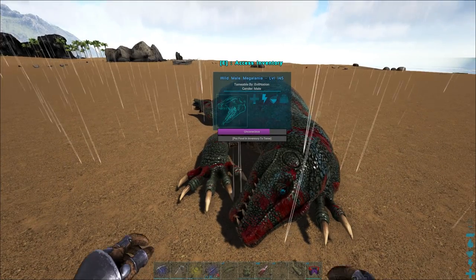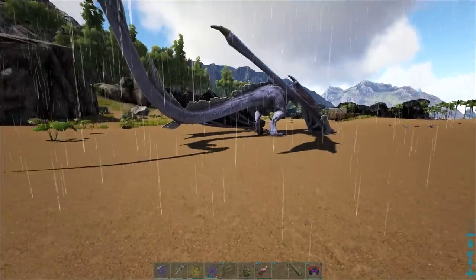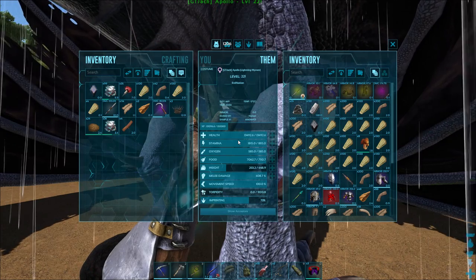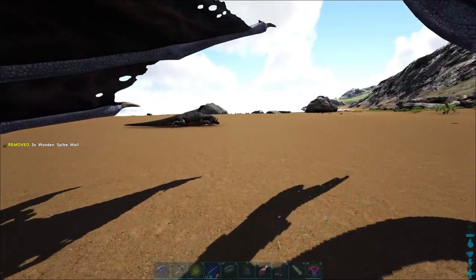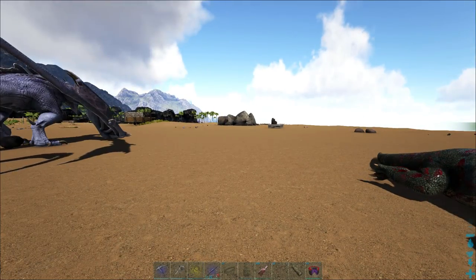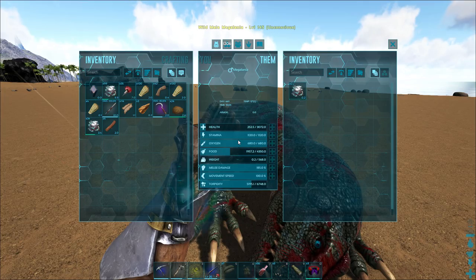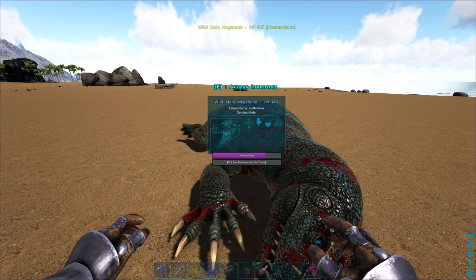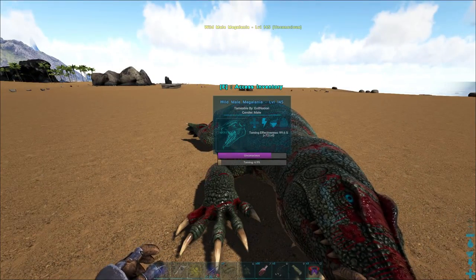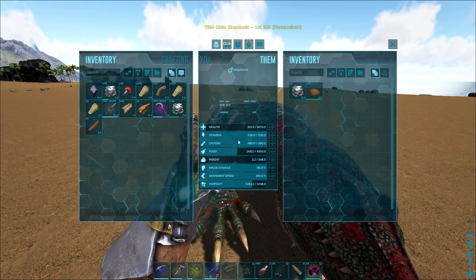Surprisingly it has survived on the beach. I really shouldn't have knocked it out here, but I've seen a couple people run past. There was actually a nice guy hanging out with me over here — level 1, nice bob — and he was seeing a Megalania tame for the first time. I think he passed out; he got sick of waiting. I was about to get sick of waiting too. Two and a half hours of sitting by this thing. Finally ready to eat — it's gonna take like 21 kibble. We'll just let it eat and we'll be right back.